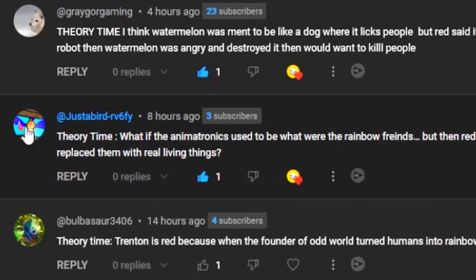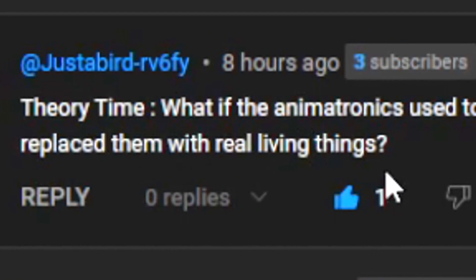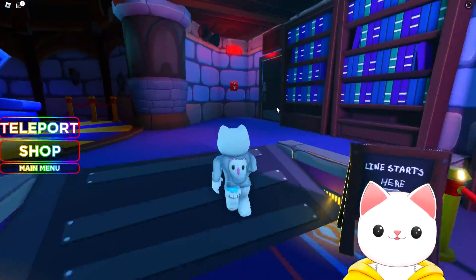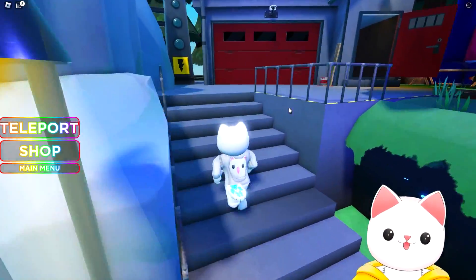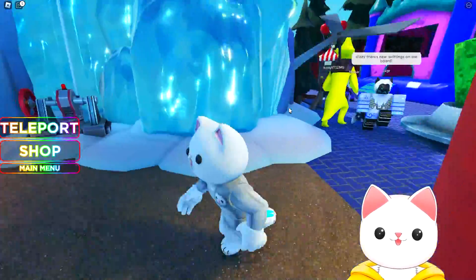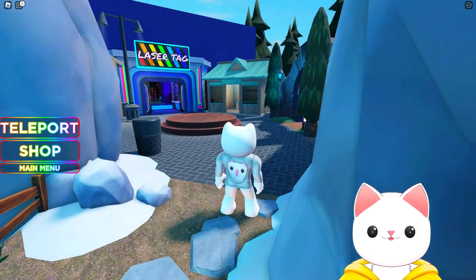For the next one, we've got one by this user and they say, what if the animatronics used to be what were the rainbow friends? But then Red felt they were too unrealistic, so he tossed them into the incinerator and replaced them with the real living things. This is pretty cool. We do see at the end of the game those animatronics of red, green, and orange just kind of laying there a bit broken. If what you say is true, then maybe Red did go, these aren't realistic enough and the guests aren't enjoying them, and he's not getting many people into Oddworld and obviously spending money to make it all run successfully.